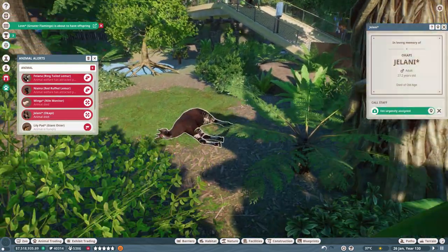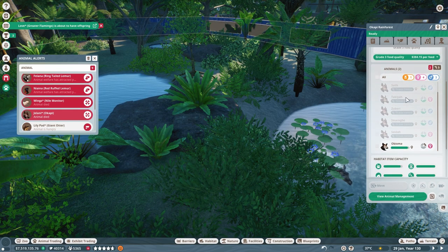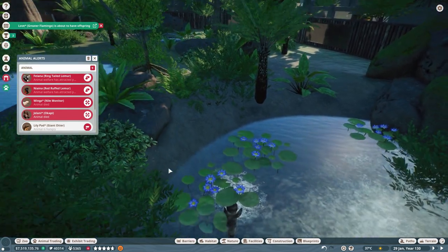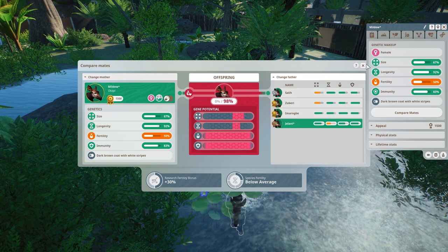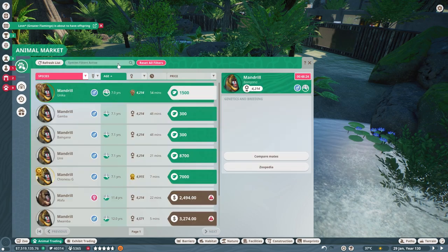So we have Mildew here who is still an old adult, and her little baby who I'm going to call Opal — that's a lovely name. Mildew is swimming around. Let's get Mildew a nice mate. Compare mates — that's her son, that's her son, that's her son. And Jelani — is that the one who just passed away? Yes it is. We need a new Okapi male for her. That's fine, I don't mind getting you a new Okapi male.